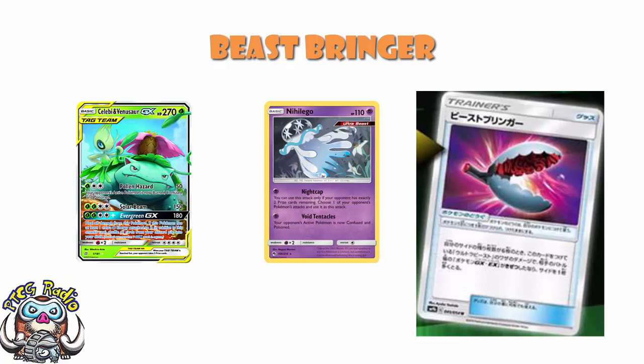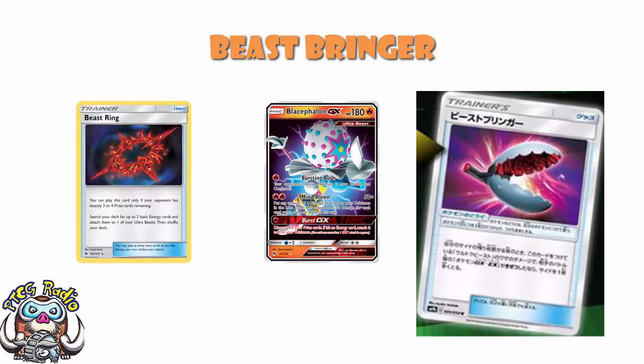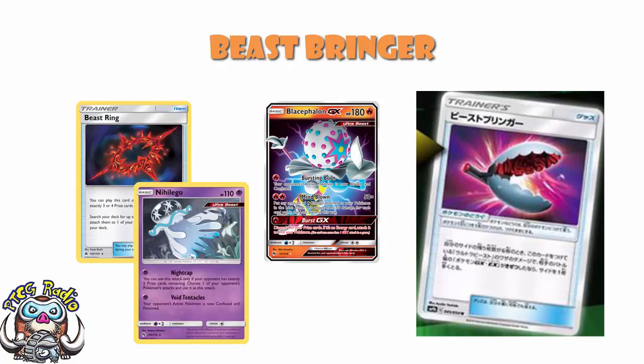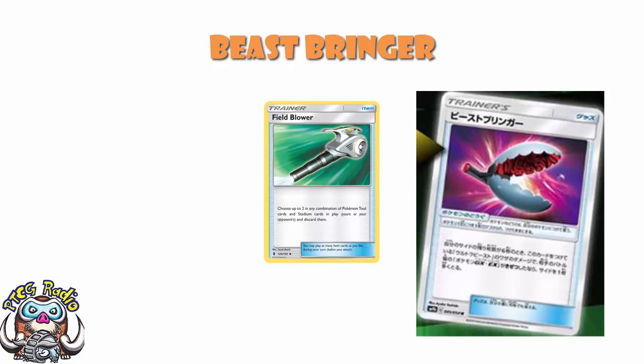Beast Bringer is an exceptionally difficult card to use - it's a real pain in the neck. But it gives you an extra prize. In Blacephalon it seems amazing; in other Ultra Beast decks you're kind of waiting for B-String; and with Nihilego it's amazing but nerve-wracking because you've got to leave it to the last minute. We're left with the awkward situation of wanting to play four of these to draw into it early, but as soon as you play one and take a prize it's kind of useless. Maybe you attach one early game and your opponent Field Blows it, so you need to grab another.